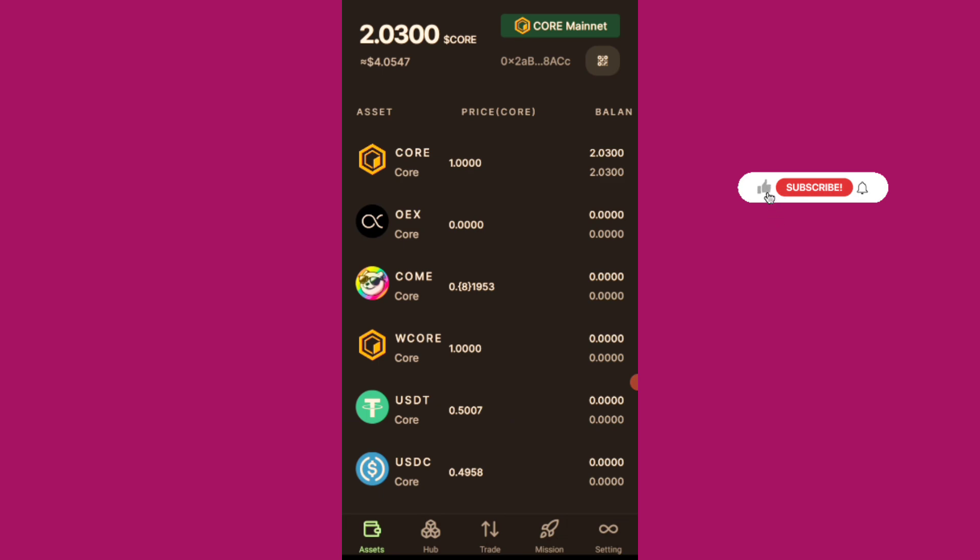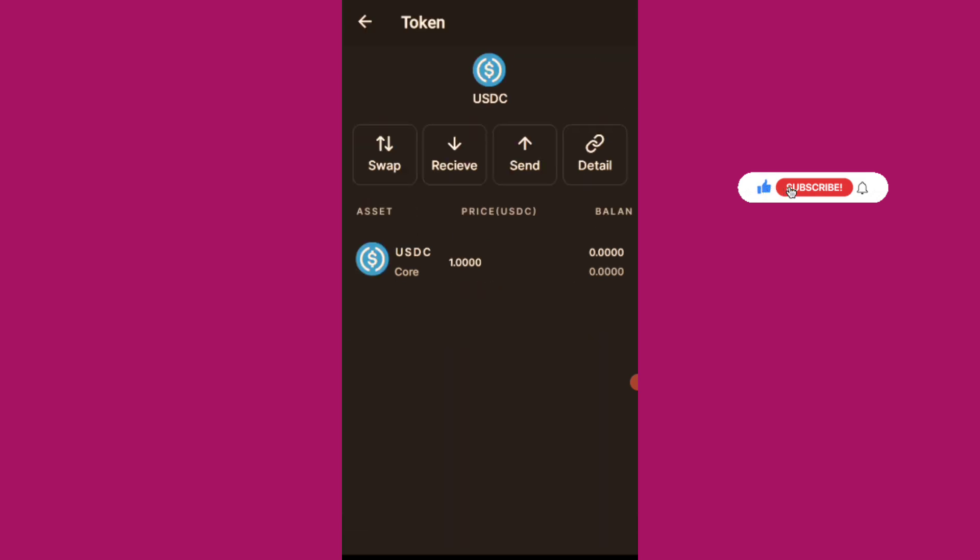Mission C is completed as you can see. I have my assets here — let me refresh. I'm still having one CORE I can use as gas fee to do the OpenEAS swapping as well. Now, the next thing is which wallet you should use for OpenEAS. It is now advisable to use the OEX wallet — this one you are seeing here.